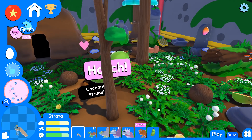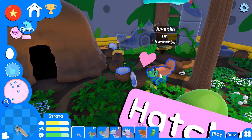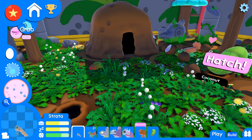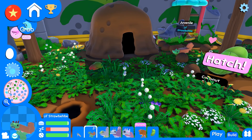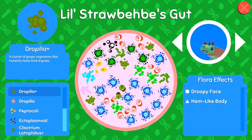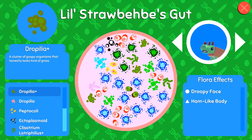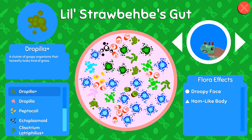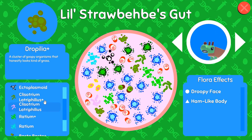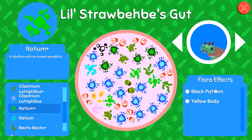Hello everyone and welcome back to Wobbledogs, here in our laboratory adventures where little Straw Baby is crawling around in the background. I need to get Straw Baby a lot more gut flora - we need to hurry and get Straw Baby some more gut flora that's really built around having lots of cool patterns. I forgot that they've actually been consuming a lot of the extra flora that's been bouncing around.